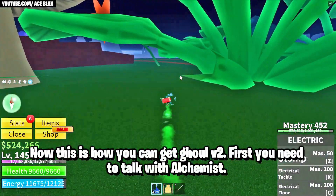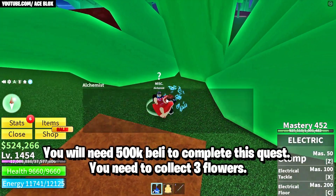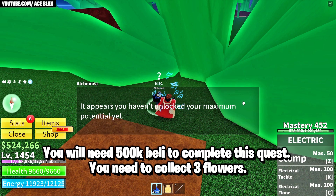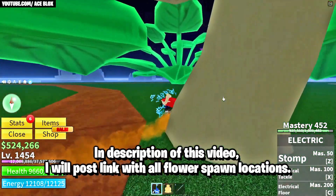Now here's how you can get Ghoul V2. First you need to talk with the Alchemist. You'll need 500k belly to complete this quest and you also need to collect three flowers. In the description of this video I'll post a link with all of the flower spawn locations.